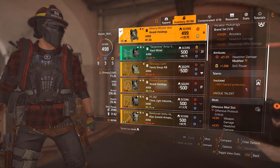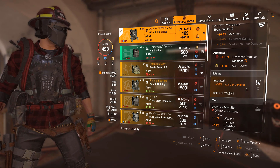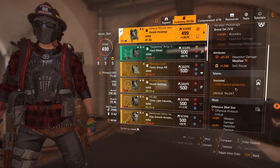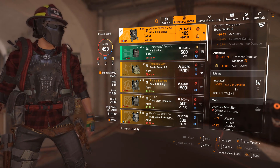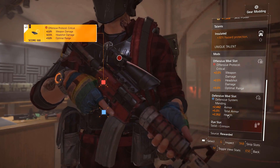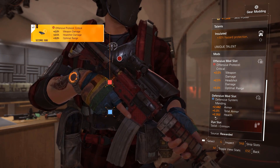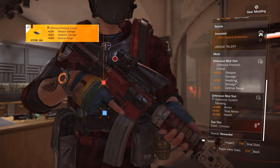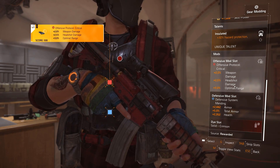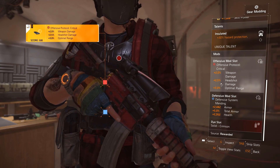You can use the Hollow Man Mask — if you have it, you get 100% hazard protection. But make sure you put the RNK two-piece on anywhere else in your build without sacrificing the holster, the gloves, or the backpack, as those are very important. Probably go for knee pads if you can find a decent pair. When modding these items, go for the basics — whatever best armor and health rolls you have. Prefer health if you can. Optimal range, headshot damage, weapon damage, and pistol damage are what you want.